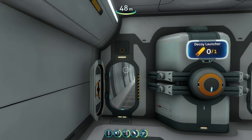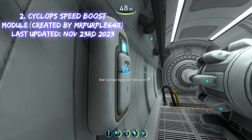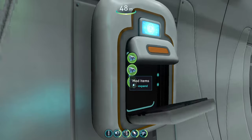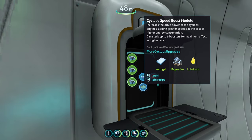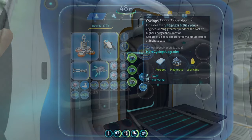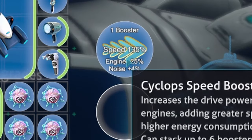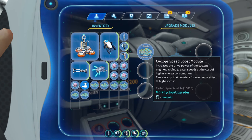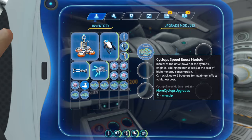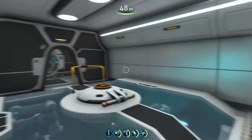The next mod on today's list is another upgrade mod called the Cyclops Speed Upgrade Mod. It adds a new upgrade module to your Cyclops fabricator. Head over here, go down to more Cyclops upgrades — the third one if you have all these mods installed. Right here we see the Cyclops Speed Boost Module, which increases the drive power of the Cyclops. With speed booster modules in, you can see stats: speed 135%, engine negative 25%, and noise plus 4%. It's going to make your Cyclops louder and drain energy faster, so do keep that in mind.